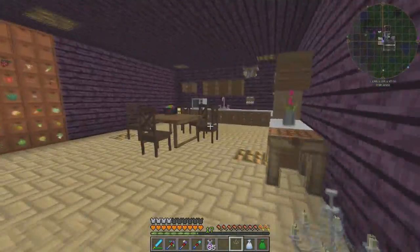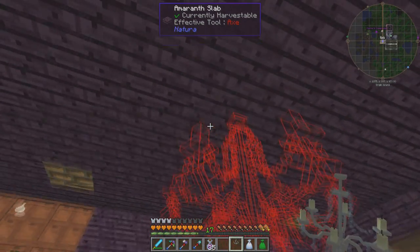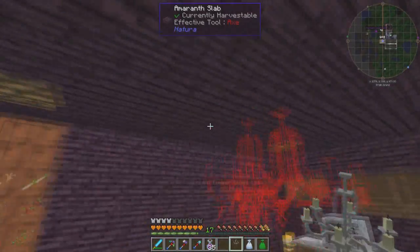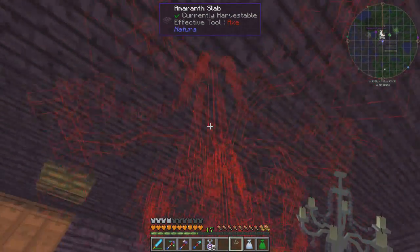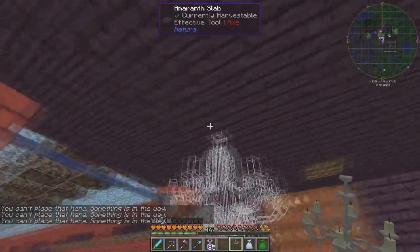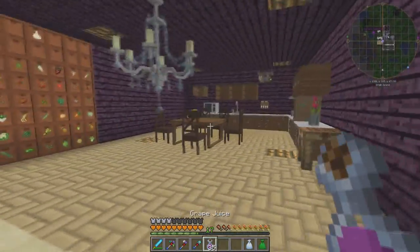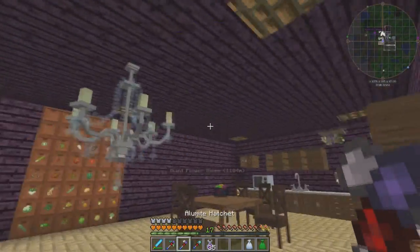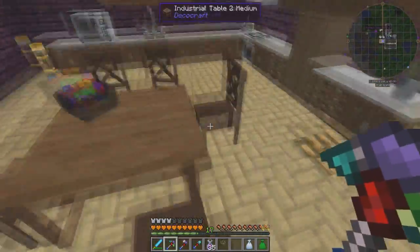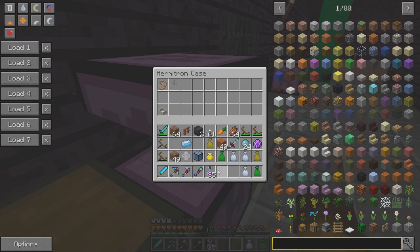I know where we can put this chandelier. Oh goodness, it's huge. Is it gonna let me place it on a half slab though? Something is in the way — what could possibly be in the way? I think it's too big to go over the table. The ceiling would have to be higher. We'll put it in our special thing for now.